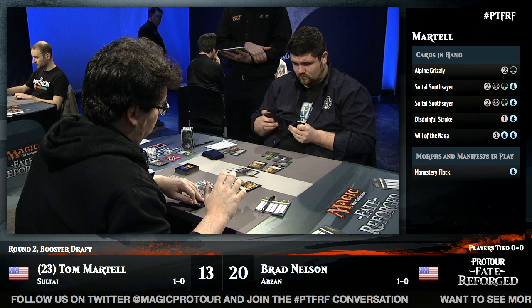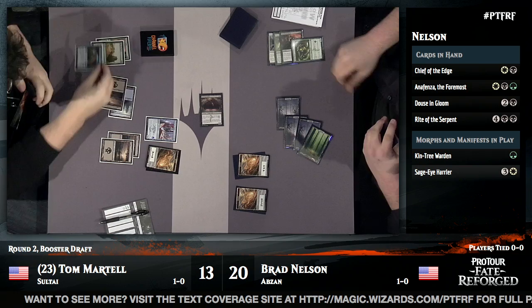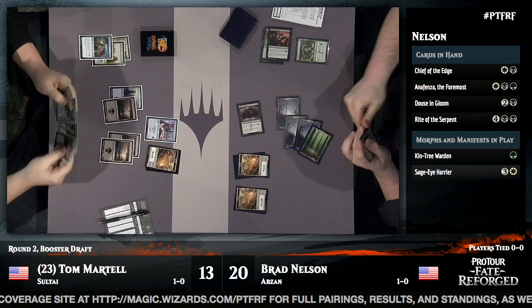Brad really doesn't need white mana to deploy his hand — he's got Chief of the Edge and Anafenza the Foremost among other plays. An Abzan Falconer tries to join the board, but it gets the Disdainful Stroke.